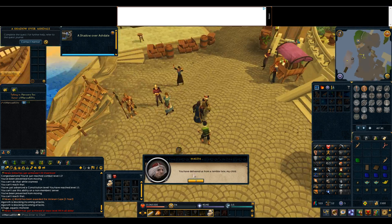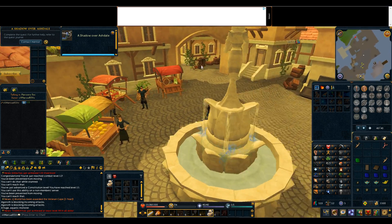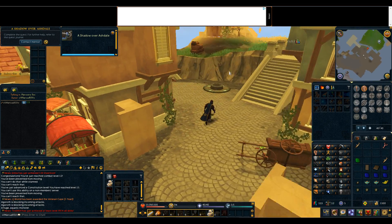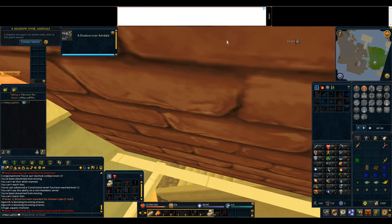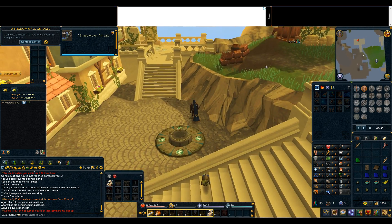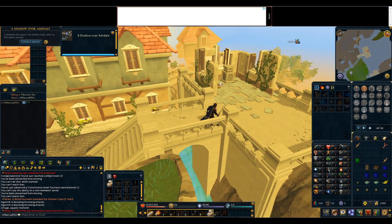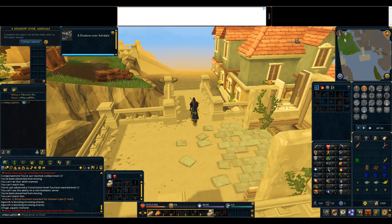Once the cutscenes end, you'll still be in Ashdale. You can have a look around the place if you want to. That's the end of the quest. I'm just wondering if there's anything else around here to actually see. With the fact that there is a lode stone there, I'm assuming it's possible to come back here anyway. Maybe after the quest you can activate that.